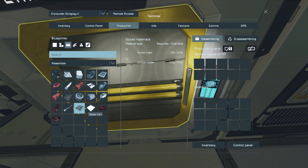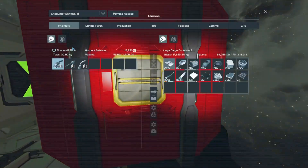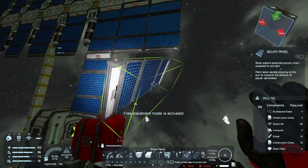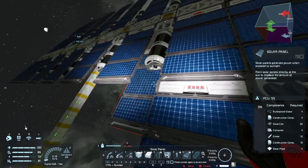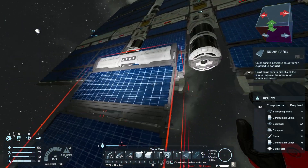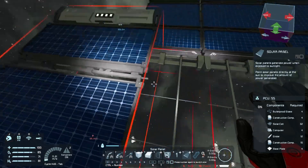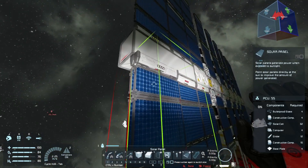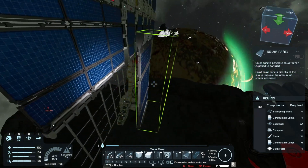As you can see, we're gonna put some solar panels in here for starters and extend this further down. There was an interesting comment, and I have to check if it really works that way — somebody told me in the comments that if you put a solar panel on the other side of a solar panel, like back-to-back, they would both still get solar power.